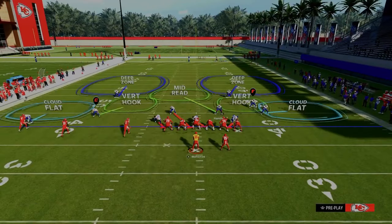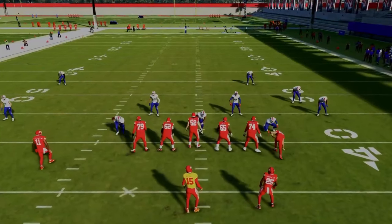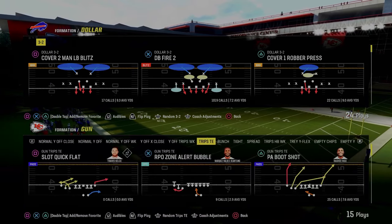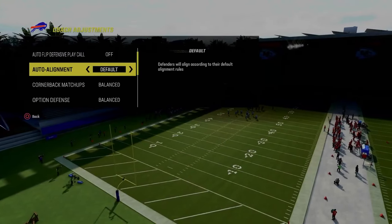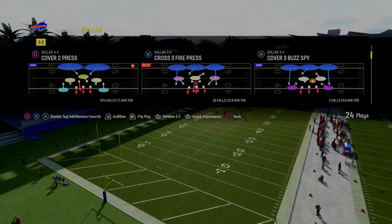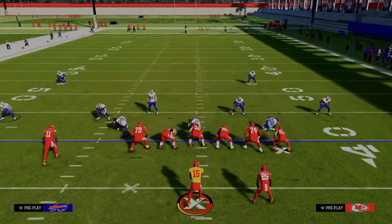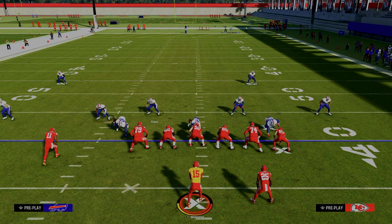Out of the free safety sub package, you're able to get these outside thirds to the safety positions. One unique advantage of Dollar — specifically Dollar 1-4-6 and 2-3-6 — is you can man align your defense. When you do this, the slot corner that was on the right side is now going to be over the top, giving us five over three to the left. This gives a significant advantage in terms of numbers. Also important: if anyone motions from the trip side across the formation, these slot corners will basically realign to their default setting. In recent years, not a lot of motion has actually been happening on Trips Tight End — most people just line up and run it.